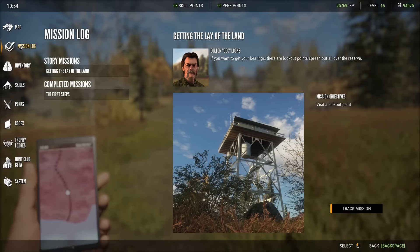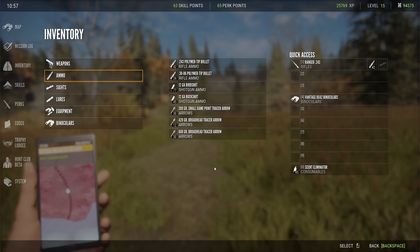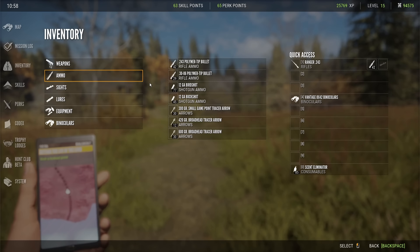Mission Logs is where you track your missions — you have story missions, side missions, and completed missions. It's pretty self-explanatory. Inventory is what you're carrying in your backpack — not what you've bought in the store, just what you decided to take with you from your cabin on this particular hunt. There is a weight limitation to how much you can carry, and you can upgrade that with different types of backpacks, but be aware that a backpack does significantly increase your visibility and your sound print.